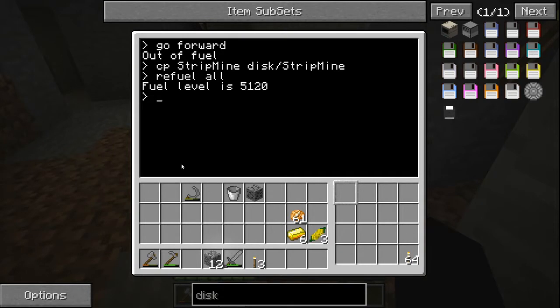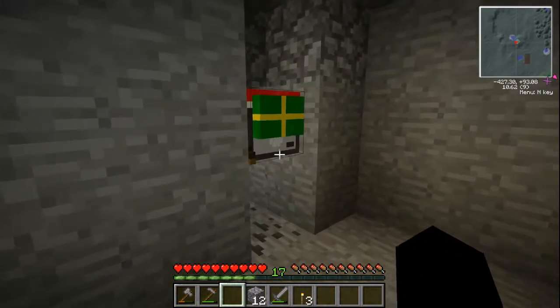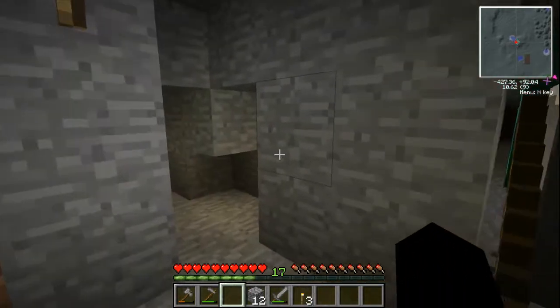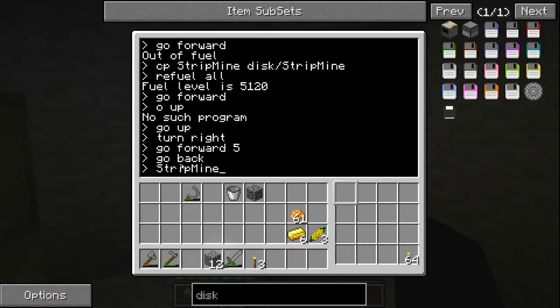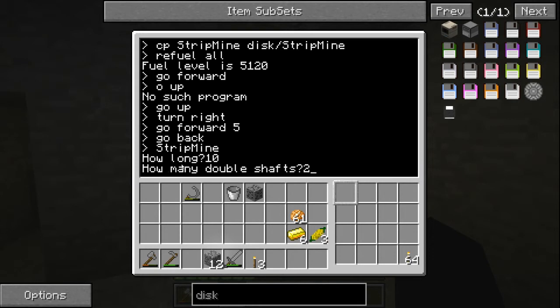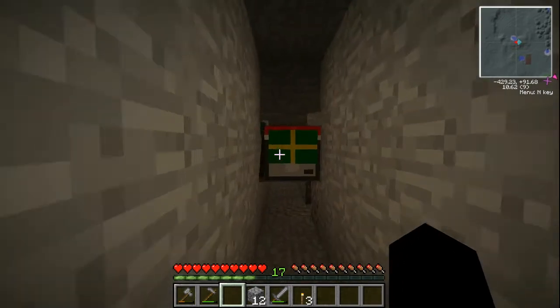Let's get our program started. Go forward, go up, turn right, go forward 5 — and then it should be right at the spot. Nope. Go back. I'm going to set him up right here — I need a pickaxe too, else it's going to be ugly. Let's put 'stripmine', start the program: 10 long and we want 2 double shafts. Hopefully this is a good test — I've tested this but not in this world, so I might have a typo in the program somewhere.